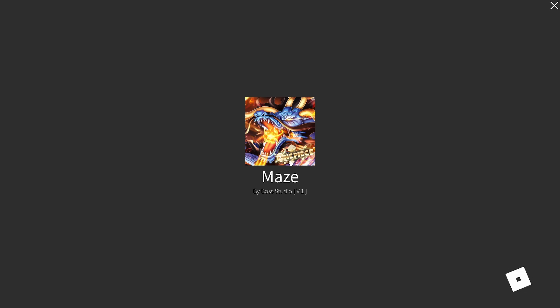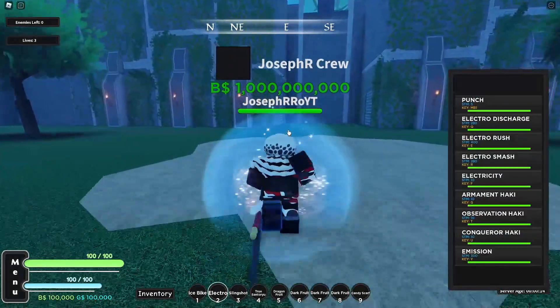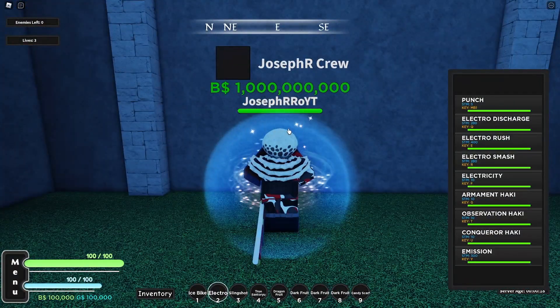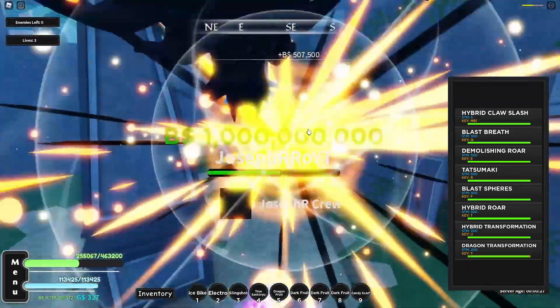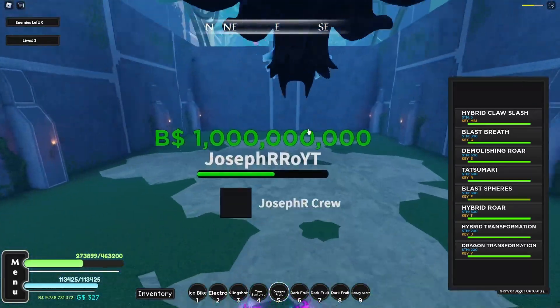Let's do this maze — I don't know how many runs I'll do, maybe one, maybe three, maybe five. We'll see how it goes. I need to turn on electricity, then Armament Haki, and switch to the fruit. Full form, let's do it — oh my god, that was too crazy to be honest.